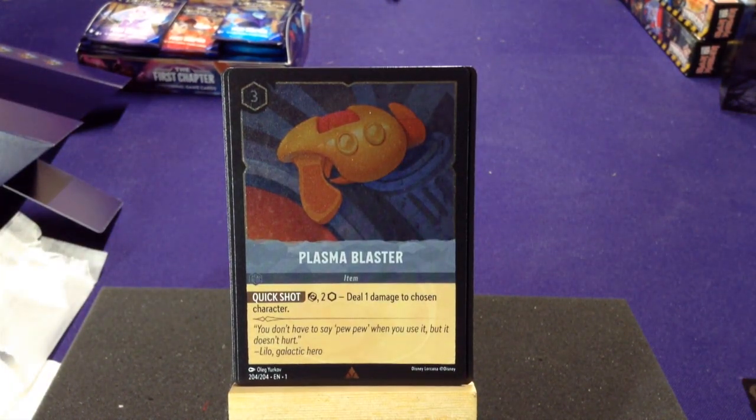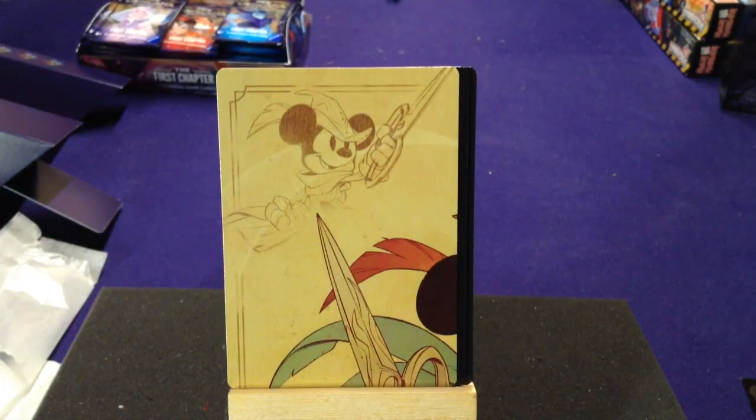Our foil card is a rare — Plasma Blast, an item with Quick Shot: pay two to deal one damage to chosen character. So we got three rares in this pack. If you have nothing else to spend on, you can deal damage to characters. Then we got the fourth piece of the Mickey puzzle — I got one in another deck and with the starter decks, so we only got three so far in this set. We'll see if the fourth pack has the fourth piece, otherwise we'll grab the one from the other sets.